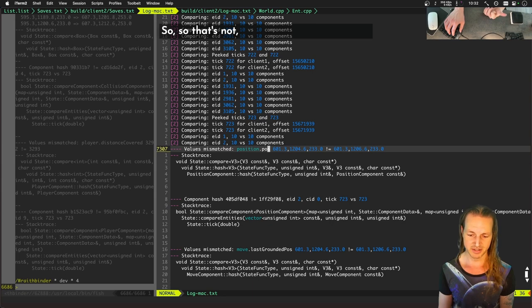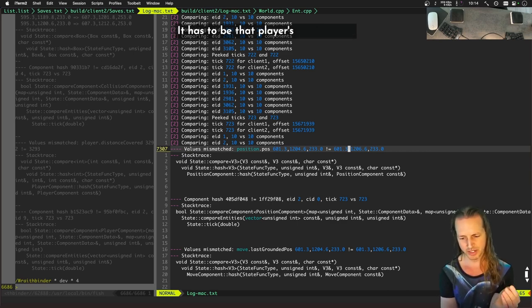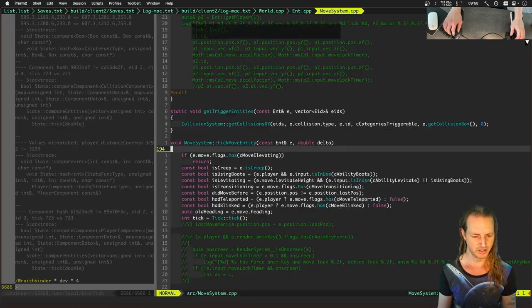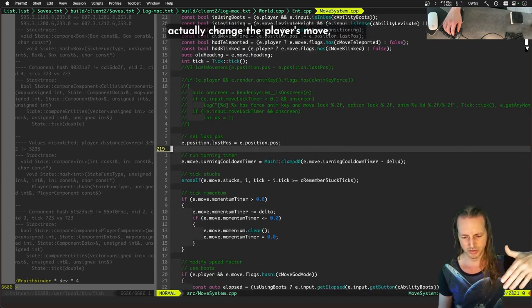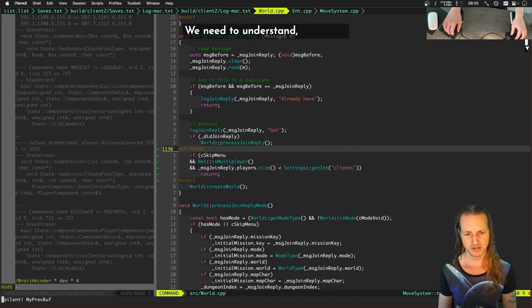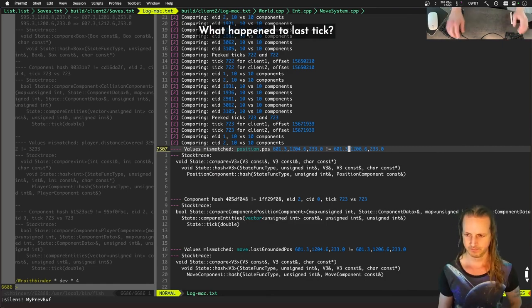If we zoomed in on the integers we'd see they're actually different — it's not floating point math adding incorrectly. It has to be that the player's position changed. The only way the player's position actually changes is from the move system. Let's go to 'move tick' / 'move entity' — pretty sure this is the only place that could actually change the player's position. We need more context about what was going on in the move components the last tick.